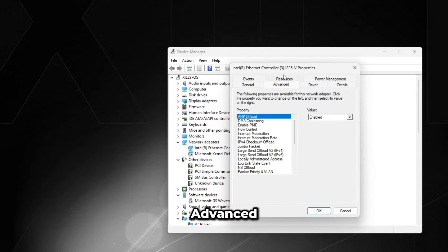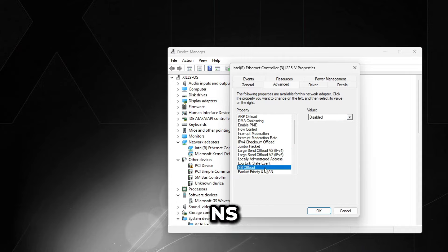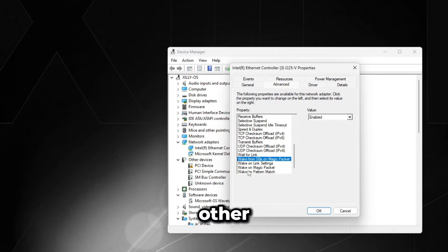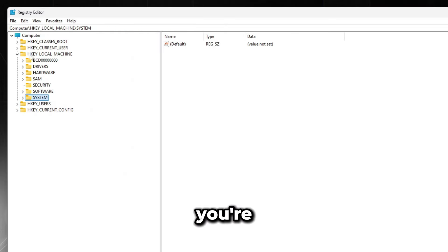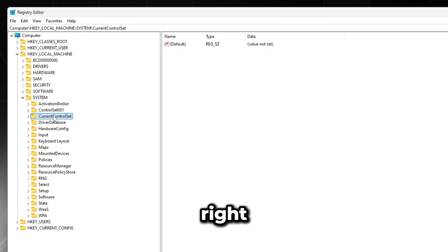Open Device Manager, expand Network Adapters, and double-click your Ethernet or Realtek controller. Under Power Management, uncheck everything. Under Advanced, set the following: ARP Offload — disabled; Enable PME — disabled; Flow Control — disabled; Interrupt Moderation — disabled; IPv4 Checksum Offload — disabled; Large Send Offload (both) — disabled; NS Offload — disabled; Packet Priority and VLAN — set to Packet Priority Enabled; Selective Suspend — disabled; TCP and UDP Checksum Offload (both) — disabled; Wait for Link — off; disable any WoL/wake settings.